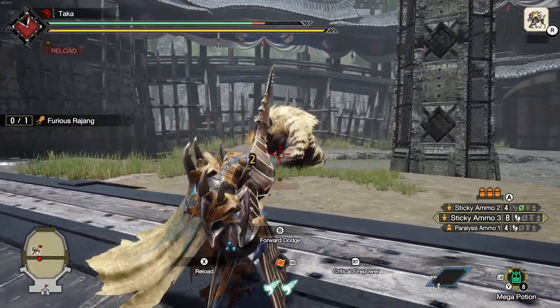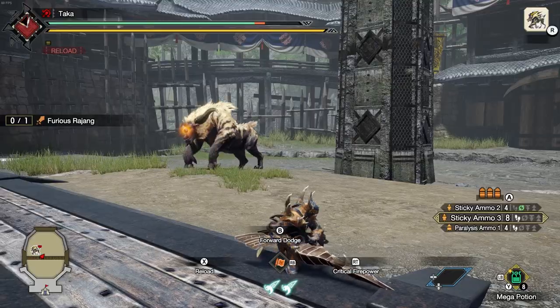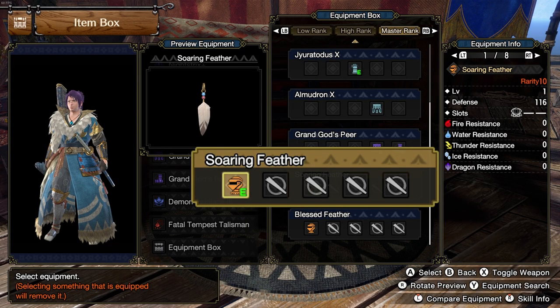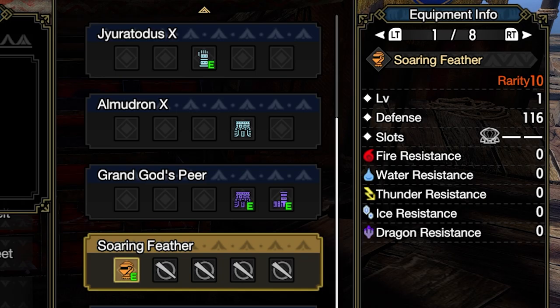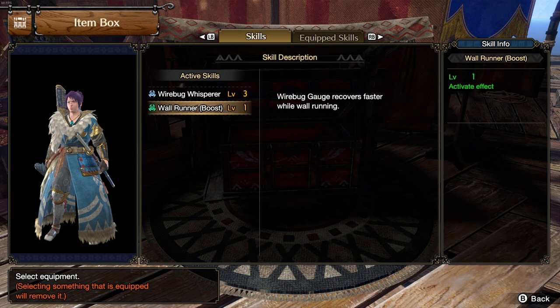Now, this was difficult — it was really difficult, especially in the later arenas. So was it worth it? Well, here's what the Soaring Feather will give you. First, it comes with one level 4 deco slot, which is really nice. It also has the full 3 levels of Wirebug Whisperer and Wall Runner Boost.